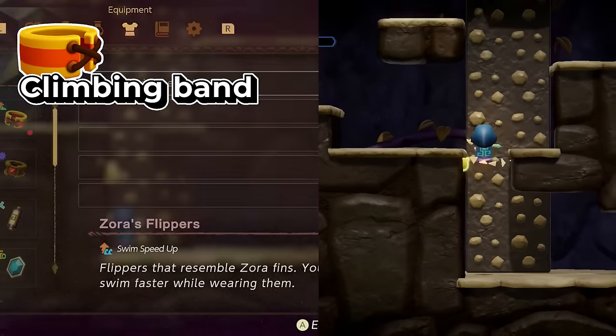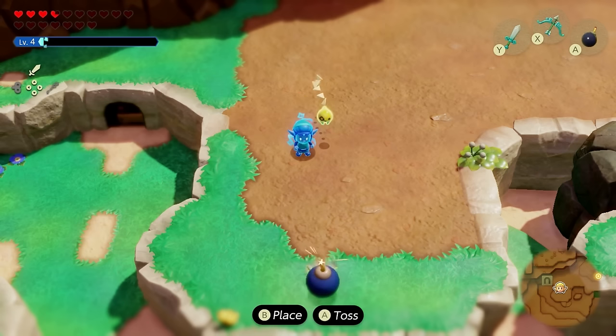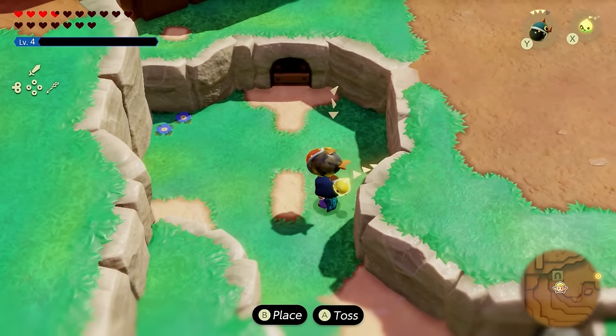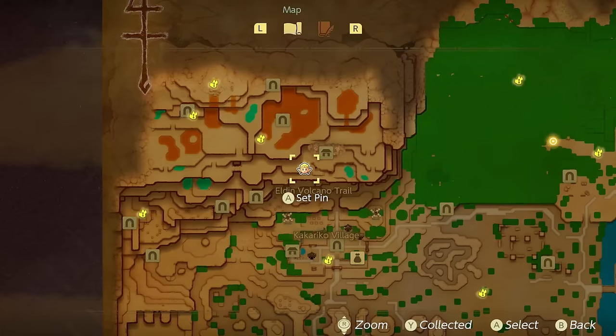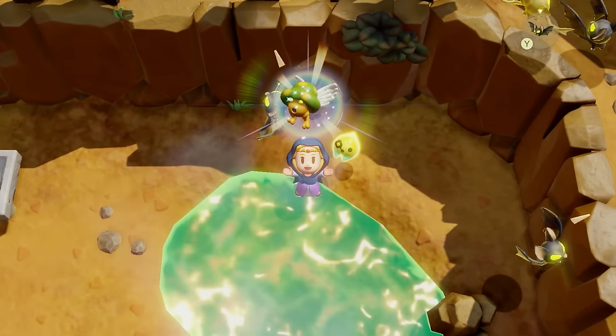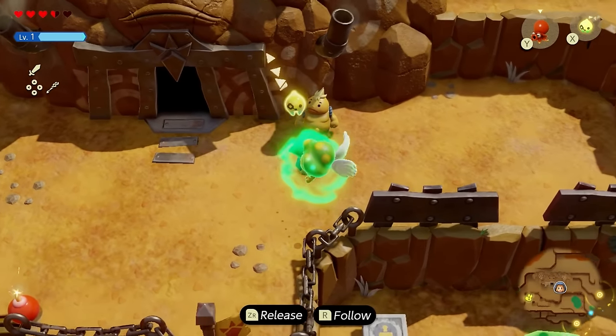If you compare climbing the rock wall without it versus with it, you can see it really speeds it up — it's almost equal to how the Zora Flippers work. The next two accessories require something that can explode. This can be the bomb you get in the game, the zero echo, or the bomb fish. The easiest to get is located at this specific spot in Elden Volcano. This echo is the zero, a flying enemy that spits out bombs.